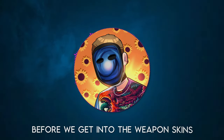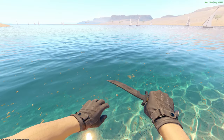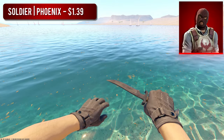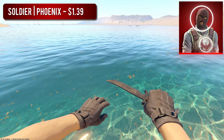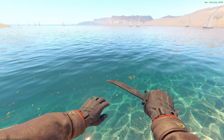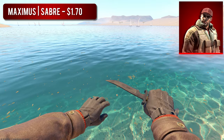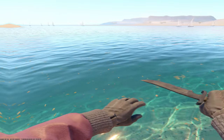Before we get into the weapon skins, let's start out with the agents. I'm going to give you guys three different options for both sides in order of cheapest to most expensive. On the T side, the first agent you could use is Agent Soldier Phoenix, who actually happens to be the cheapest sleeveless agent on the T side. Although this agent doesn't feature any red on his sleeves, he does feature a red face mask and red on his vest. I actually prefer sleeveless agents because it provides the most visibility for your gloves and knife. Another possible option would be the slightly more expensive Maximus Saber, who features dark brown leather sleeves with a bit of red undergarments.